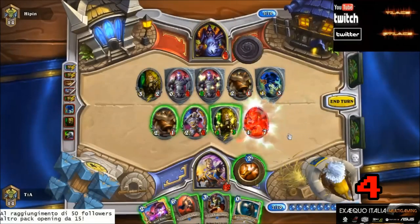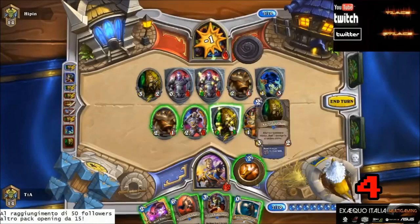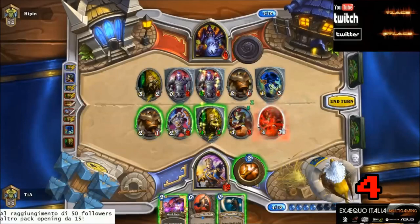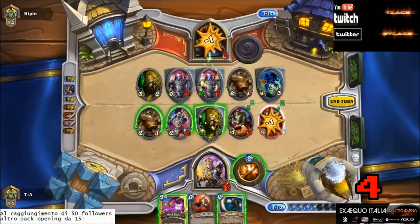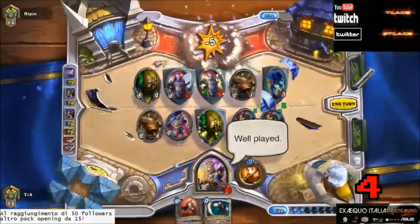Then on Tia's turn, he drops an Injured Blademaster to trigger the Juggler again, and again the knife goes straight for the face. He drops another Injured Blademaster, and this little Knife Juggler goes for the face a third time, finishing off the hat trick and allowing Tia to finish Highpin off with a Mind Blast for the very unlikely win.